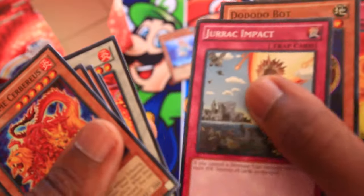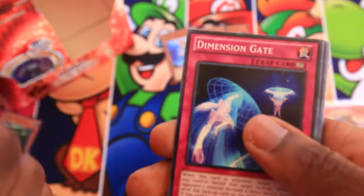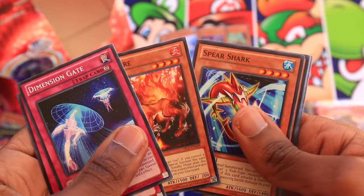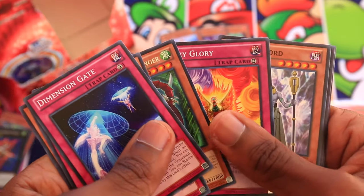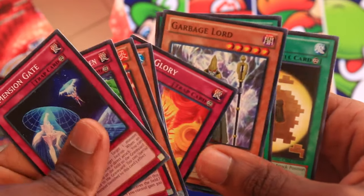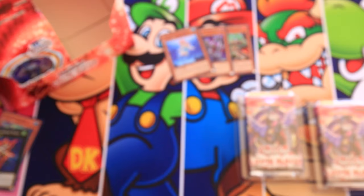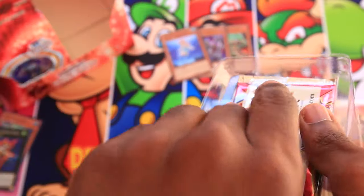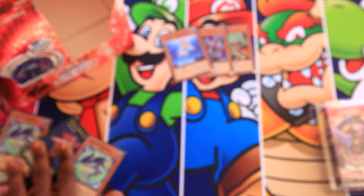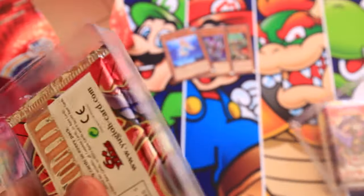Three for three in special editions so far, not too bad. I'm right-handed but I open these packs a bit funny because of how my tripod is set up. ZW Tornadobringer, Hazy Glory, Garbage Lord, Tensu. Garbage Lord is a card I remember seeing a lot in Yu-Gi-Oh video games — it summons itself, you take 2000 damage, and you can use it for a Dark Xyz. Wind-Up Shark — that's two of each promo so far. Neat. Next special edition.